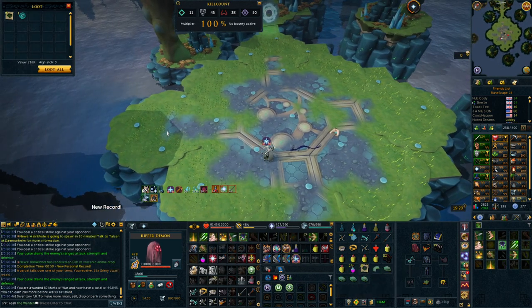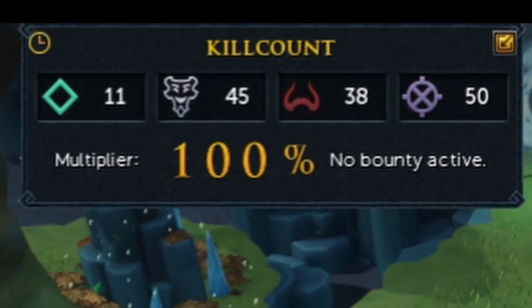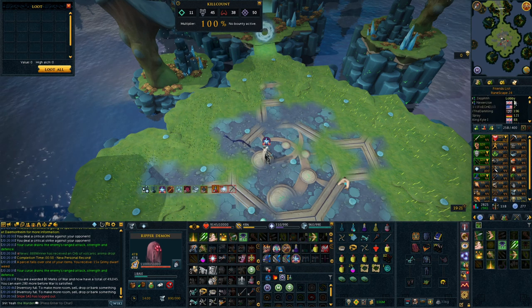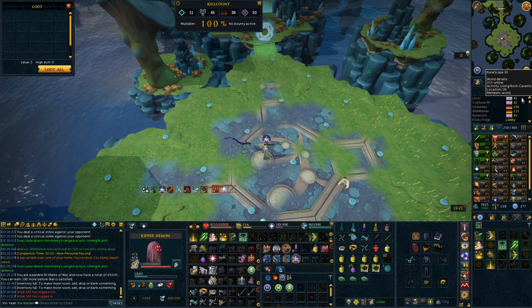One thing I forgot to mention for Vindicta - which also applies to Helwyr - is that in God Wars 2 you still have to get kill count to enter the room. However, if you teleport out to bank you will keep that kill count for the entire hour. You spend the kill count on your instance and you can get back into that instance as long as it's still available, so you won't have to re-kill-count every single time you bank. Getting kill count in God Wars 2 is also super fast as there is a multiplier which speeds up the process a lot.